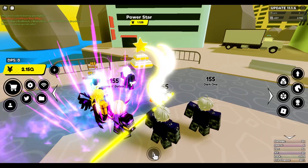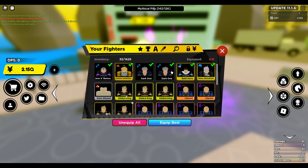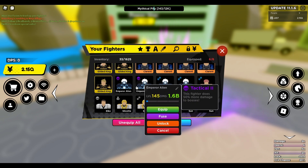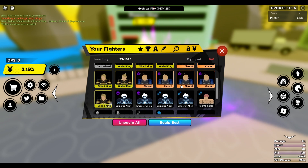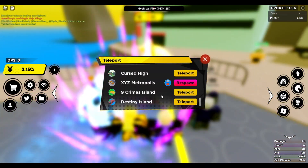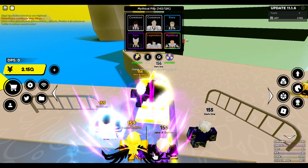Now we have one of the newer secrets, which is at the Power Star — 1 billion per star. I believe the craftable is the Bald Hero but I'm not sure. The secret from this world is Emperor Alien — a very good fighter. If it wasn't for the next two secrets he'd still be on my team. This one is gonna cost you 250 trillion yen.